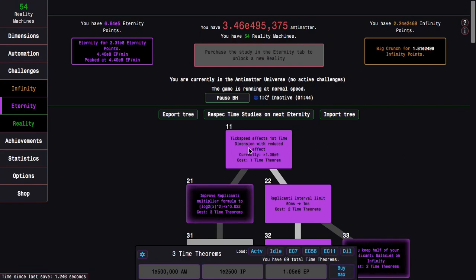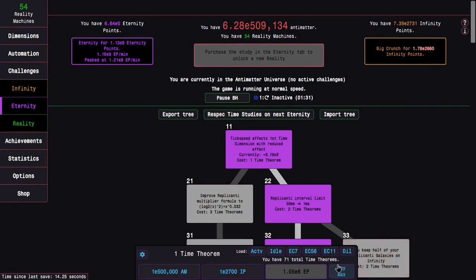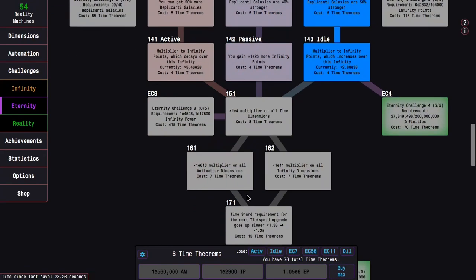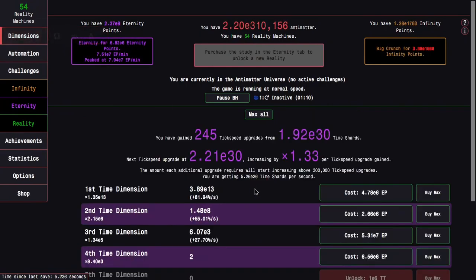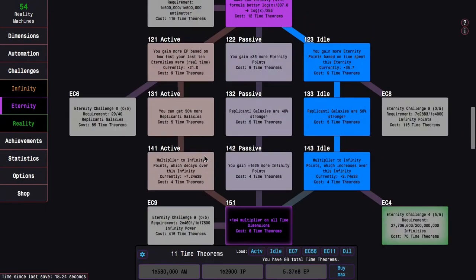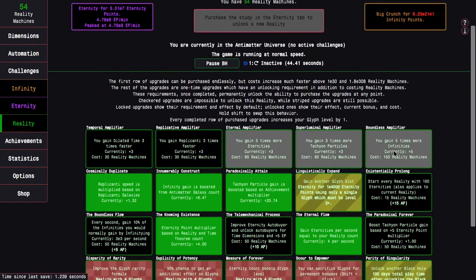That's actually enough to get to the next major study, which is 123. I could go 121, but then I have to do the active thing, and 123 is basically always better than 122. It leads to 133, which makes replicated galaxies stronger. This gets me all the way to e8 eternity points. I can even get 143, which gets me more infinity points. Replicanti is fast enough — I'm now getting e9 eternity points. I can get time study 151, studies 62 and 33 to make runs faster, and enough time theorems to reach e10. The paradoxical forever didn't even take that long.